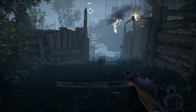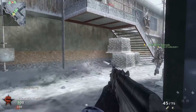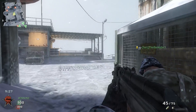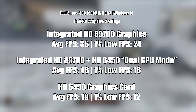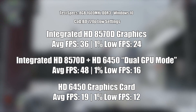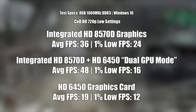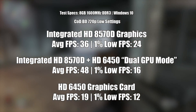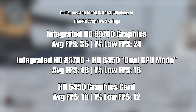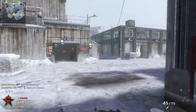Onto our final game test: Call of Duty Black Ops, the original 2010 version. I've seen CrossFire benchmarks online so I went in expecting a nice boost, and there sort of was — we saw an additional 12 frames per second when combining the 6450 and HD 8570D, which was probably one of the better results today. However, the 1% low result was a bit worse and I did notice an overall more stuttery feel to the game. This may hinder competitive play, but if you do use both an A8-6600K and HD6450, there are improvements to be seen by putting them together.